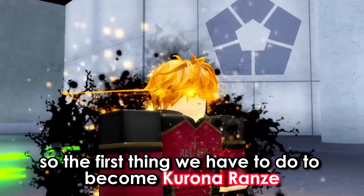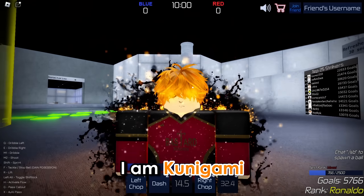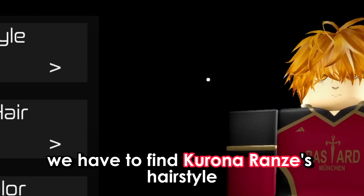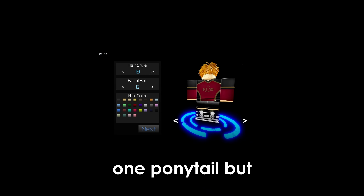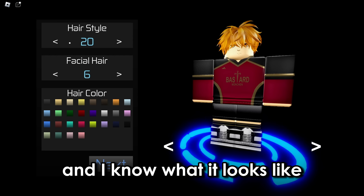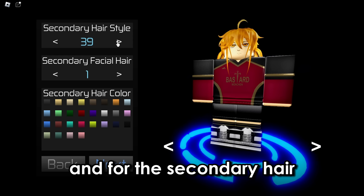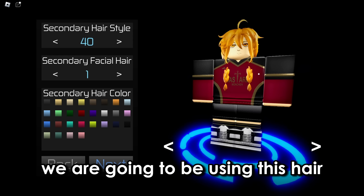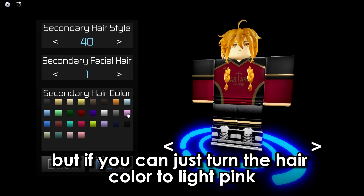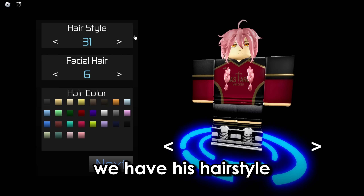The first thing we have to do to become Kurona Ranze is go over to Customize. As you can see, I am currently Kunigami. We have to find Kurona Ranze's hairstyle — he has like one ponytail, but this game doesn't have a hair with only one. So we're gonna use hair number 31, and for the secondary hair, we'll use this one. If you turn the hair color to light pink — boom! There we have it. We have his hairstyle.